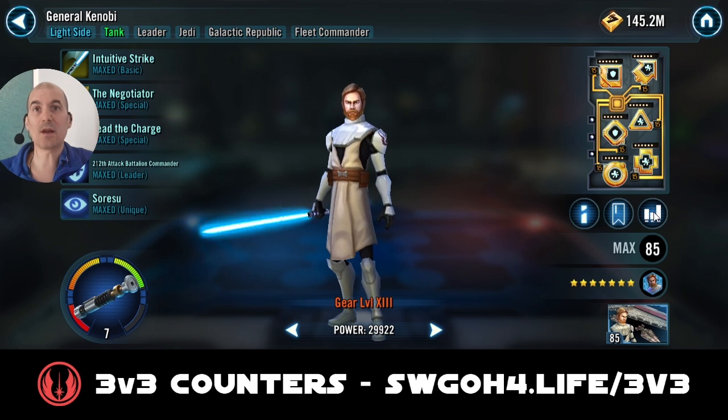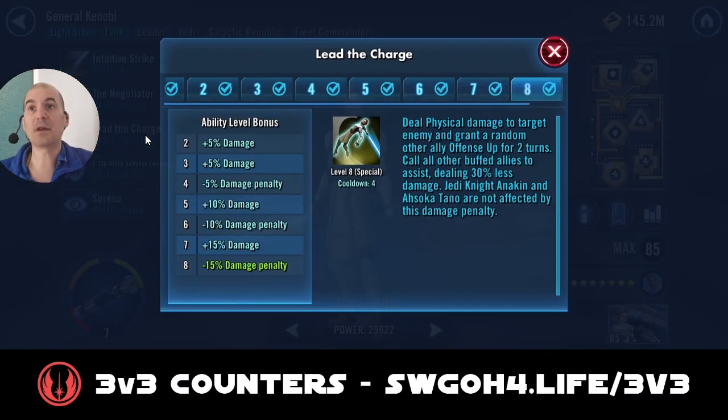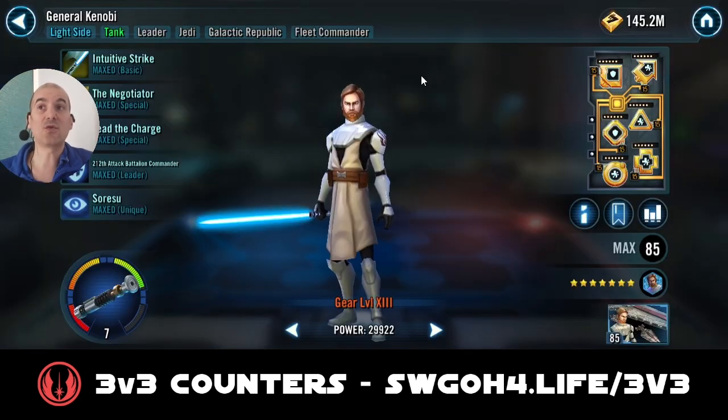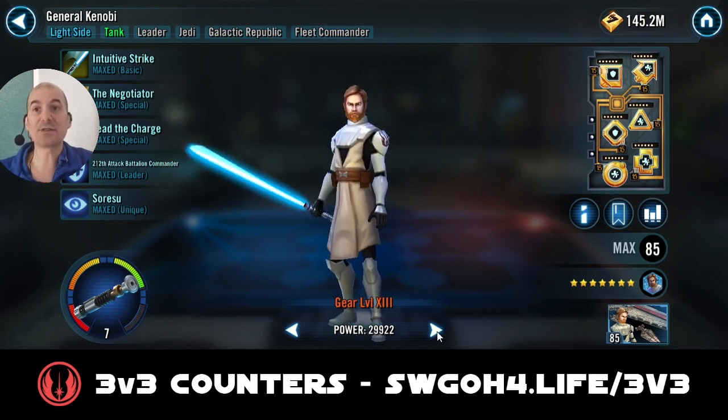I decided to go with Kenobi, modded for defense and health with a little bit of speed. The reason is he's got a mass assist ability. Remember we have to attack 20 times out of turn, and if your Jedi are too powerful you'll finish off the Bounty Hunters before you get those 20 attacks completed. He can also get Retribution up whenever he uses the Negotiator ability when your guys don't have any debuffs — so Retribution will help get some counter attacks going.